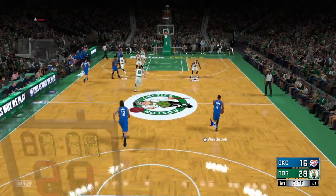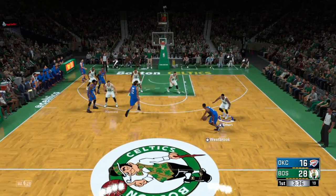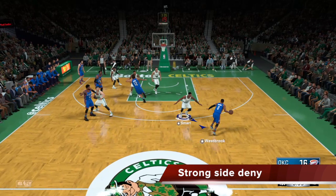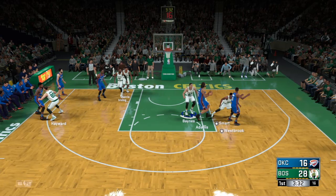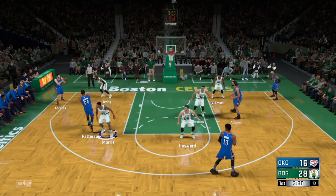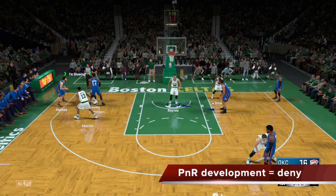As Westbrook brings up the ball, Paul George is on the strong side, one pass away. Hayward will go into the deny immediately to deter the pass from going into George. As Westbrook gets deeper into the paint and gets the ball to Adams, Paul George is once again one pass away with no defender in between — another deny by Hayward onto George. They get it to Patterson and rotate the ball, and when the pick-and-roll comes, you see Hayward immediately kicks in and denies, because if any kind of pick-and-roll happens anywhere on the court, the denying defender will immediately deny his guy.